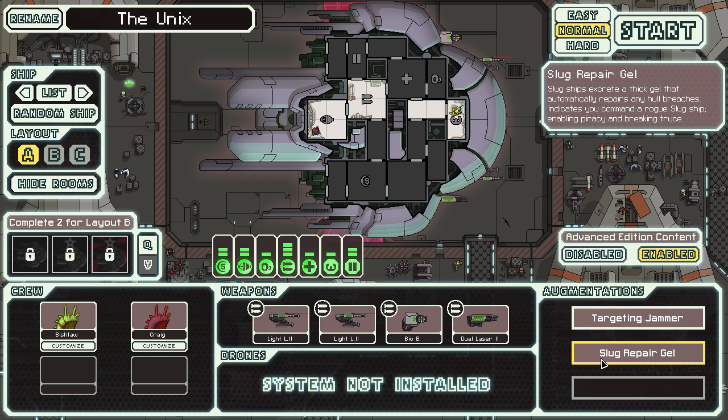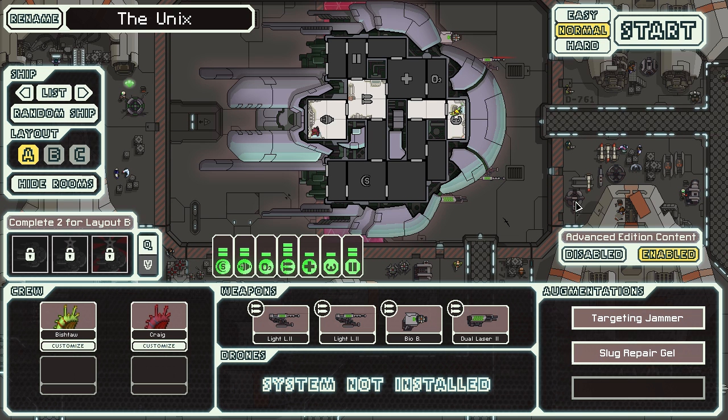Slug repair gel means you can basically go: you're a civilian with stuff, I want your stuff, give it to me. The civilian won't say yes, but your crew are not going to blame you because we're a slug — we do this. Slugs are like auxiliary federation mercenaries, they kill civilians and stuff. They're evil.